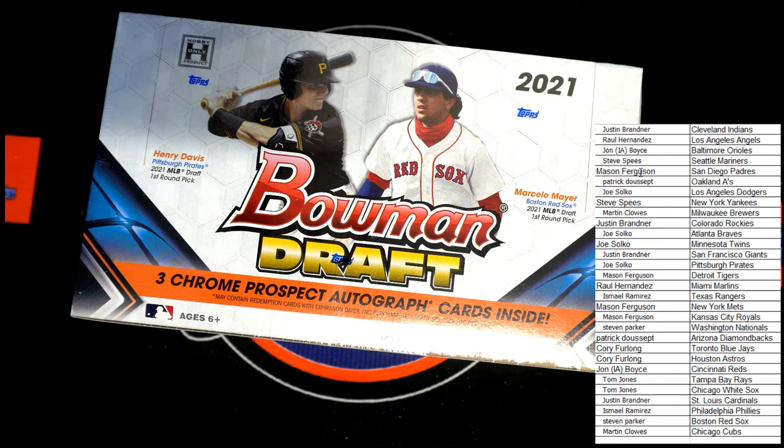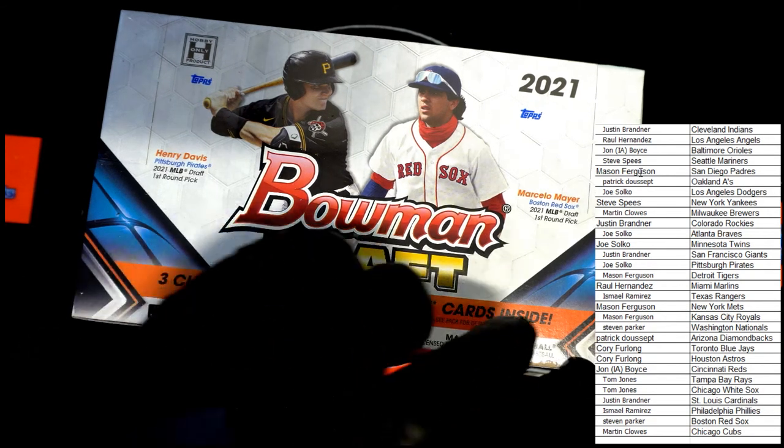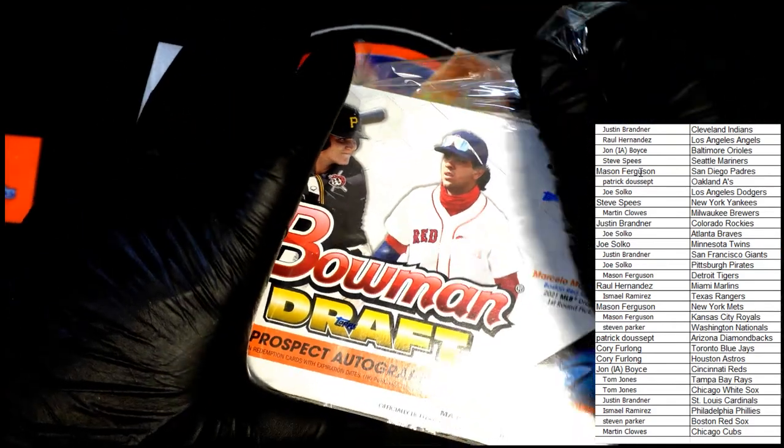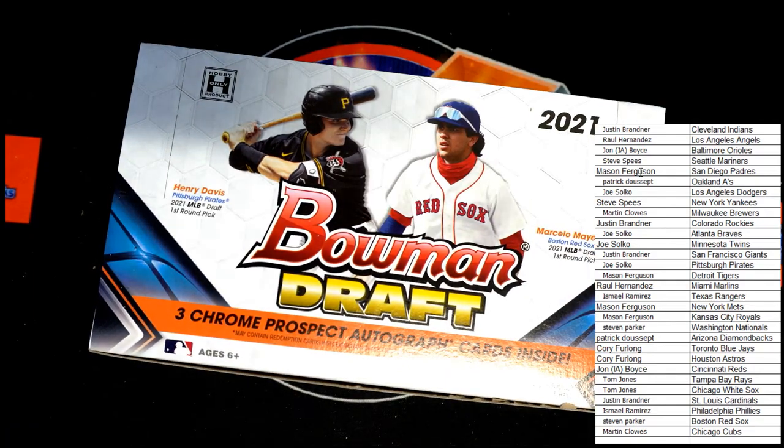I think we're about ready to rip — you guys ready? Thank you for the likes over on YouTube, much appreciated. I see no trade talk, so I'm going to cut into this box — I'll still give you another minute afterwards. Texas and Phillies are on the board. Ishmael says he's got Texas and Phillies on the board. If I don't see any takers, we're going to dig in.